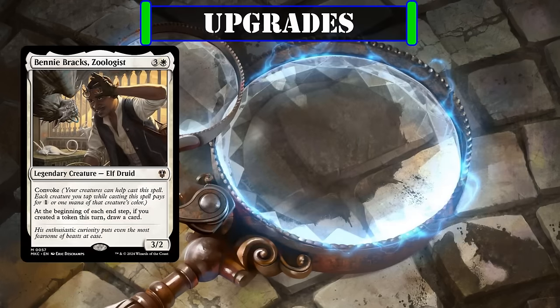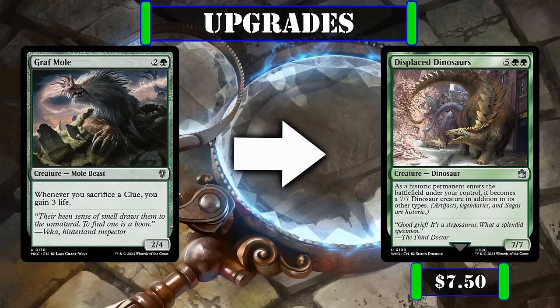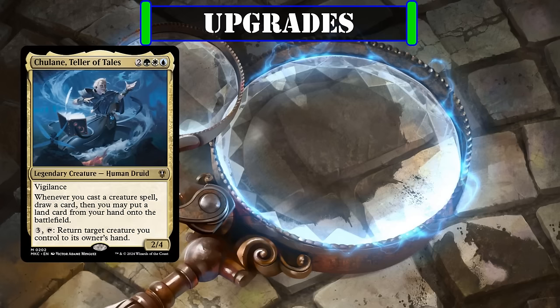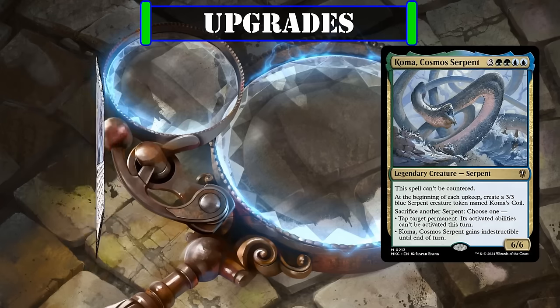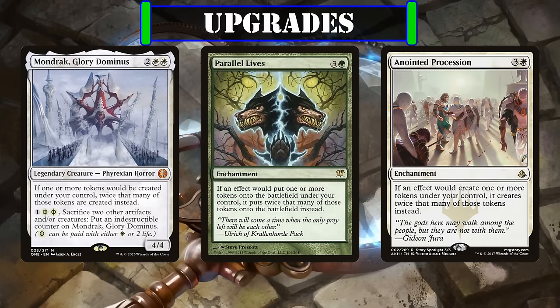For further upgrades, Benny Brack's Zoologist can be traded out for Cyber Drive Awakener, which gives us yet another way to weaponize all our clues by turning them into evasive bodies as soon as it comes down to enable devastating alpha strikes. Graft Mole can be swapped out for Displaced Dinosaurs, which weaponizes our clue token creation by permanently turning our clues into 7/7 Dinosaurs as we create them that we can still crack for draw if we need to. And since we're a token-focused deck, we can replace the much-needed reprints Chulane, Teller of Tales and Comet, Stellar Pup for the token-doubling Mondrak, Glory Dominus and Anointed Procession to kick our token production into high gear, or Parallel Lives if we want to save a few bucks, though considering their price, it would be the equivalent of opting out of getting the extended warranty on a new sports car.